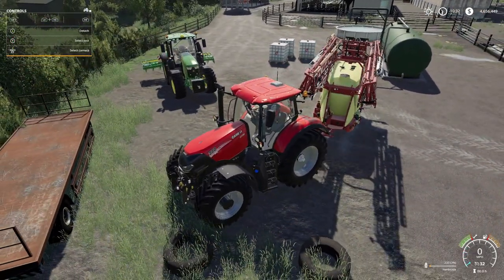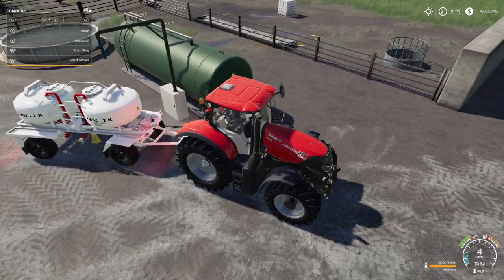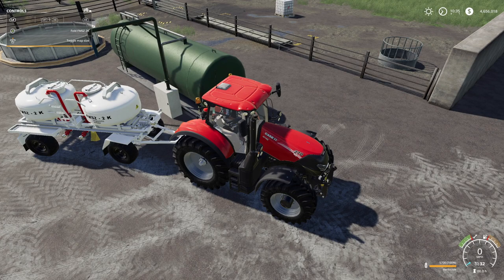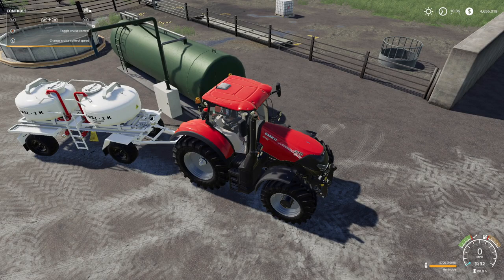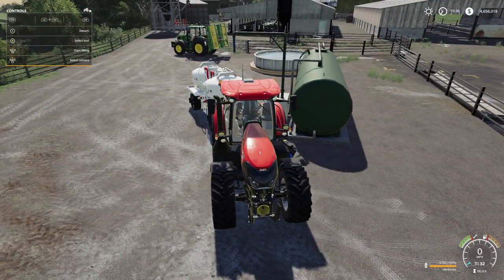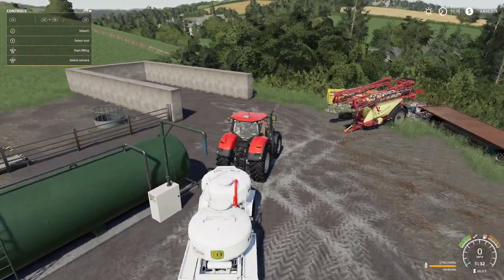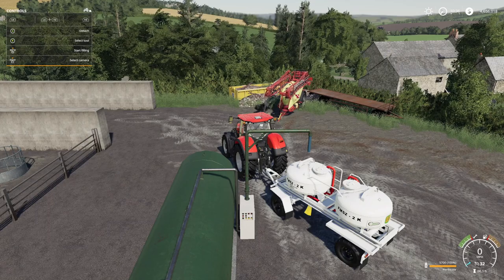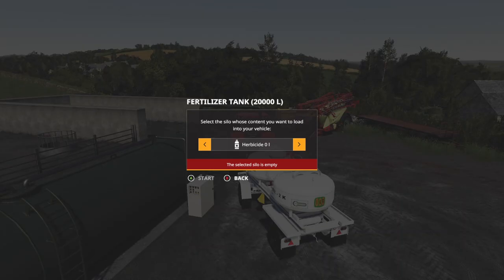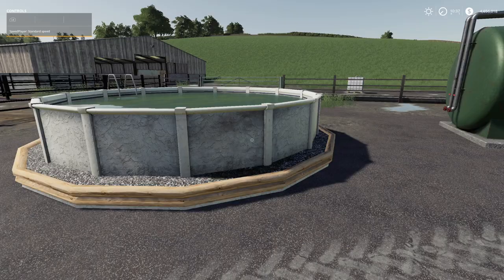So now I'm trying to figure out how to fill this fertilizer tank. There's no 'start filling' option and there's no way to unload into it from the sprayer. There's nothing on the mod hub that explains how to do it. I genuinely cannot figure out how to get liquid into this thing — there's no unload option, no fill option. That's all I've got on that one.